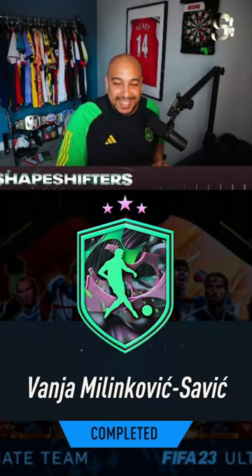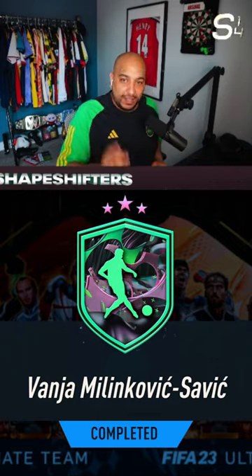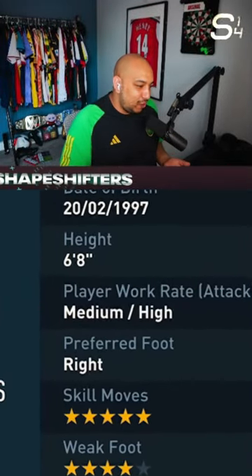We have completed Vanya Milinkovic-Savic, the goalkeeper turned centre mid, the 6'8 maestro. Let's go take a look at the card. Base stats look insane — 5-star skill and we've forced our weak foot. Medium-high attacking and defensive work rate.